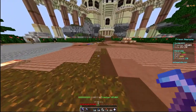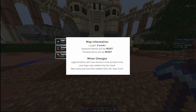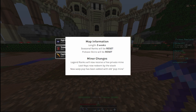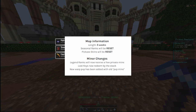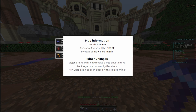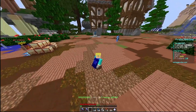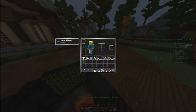For map information: the season is five weeks long. Seasonal ranks will be reset, pickaxe skins will be reset, with minor changes. Legend ranks will now receive a free Power Mine, Blue Keys are now redeemed by stacks — you can shift-click the key stack, which is amazing.